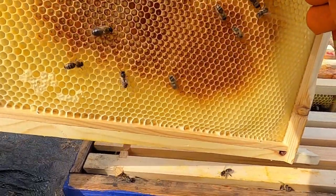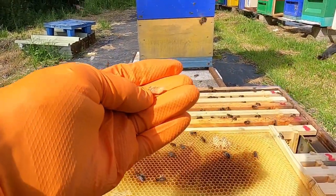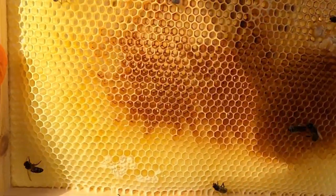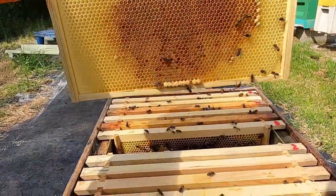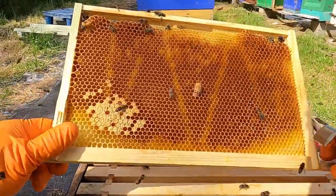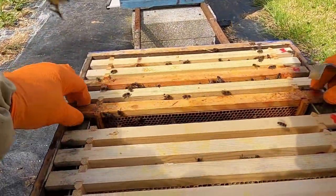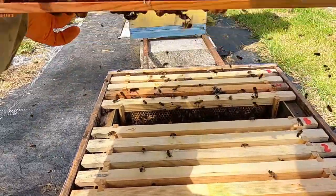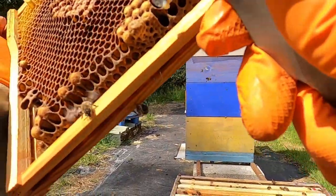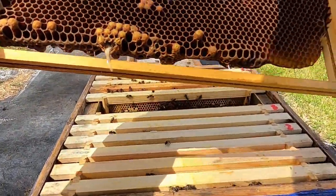Three queen cells here — the queens in here are already starting to get brown, so they'll be hatching out tomorrow, which we don't want. Another queen cell here. Now if you're not sure — this is drawn comb but it looks like a queen cell — if you're not sure, you better just destroy it to be on the safe side.